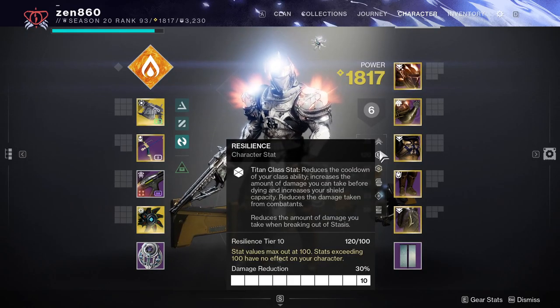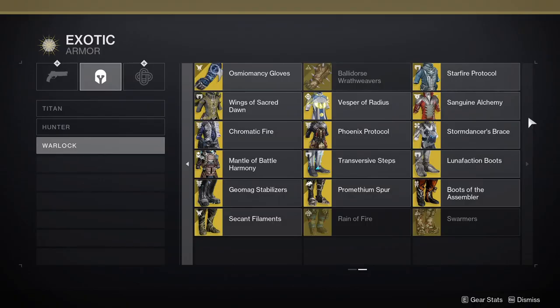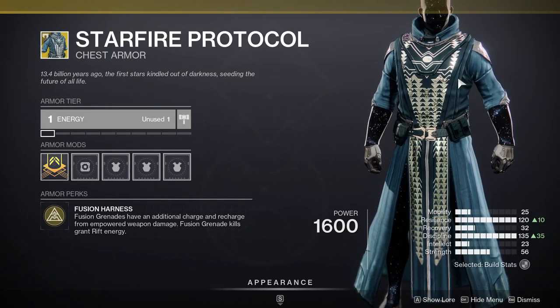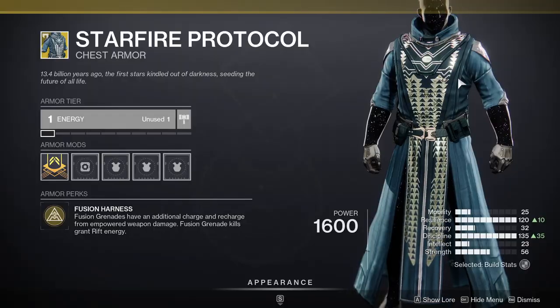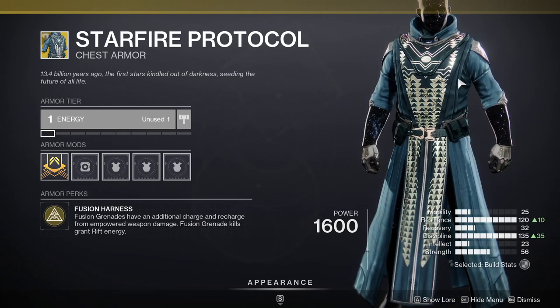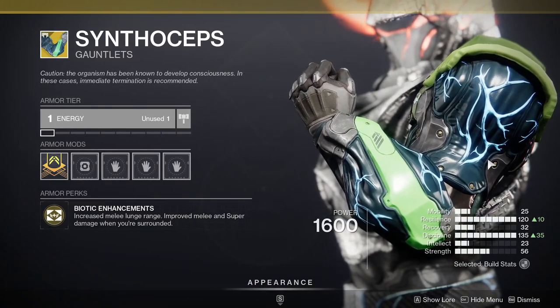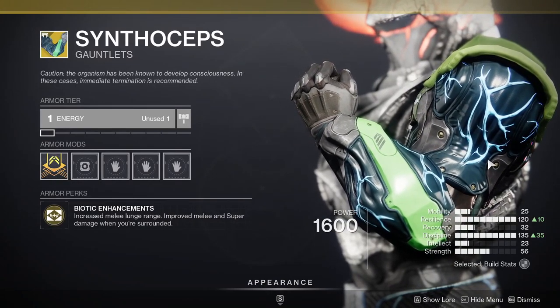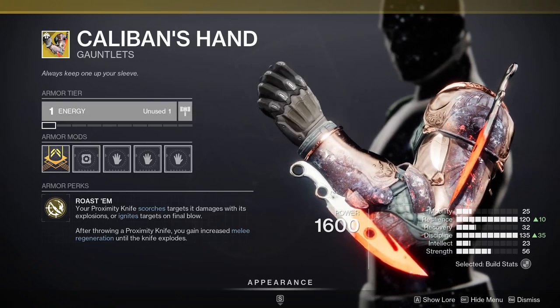As always, you'll want 100 Resilience for 30% damage reduction and as much Discipline as possible for grenade uptime. If exotic armor is available to you, use it for the fastest runs possible. Warlocks should use Starfire Protocol, switch to Fusion grenades, and use Empowering Rift to spam Fusions. Titans should use Synthoceps to boost Hammer damage. Hunters should use Caliban's Hand to get an Ignition when killing an enemy with a Proximity Knife, giving you the best add clear in the game.